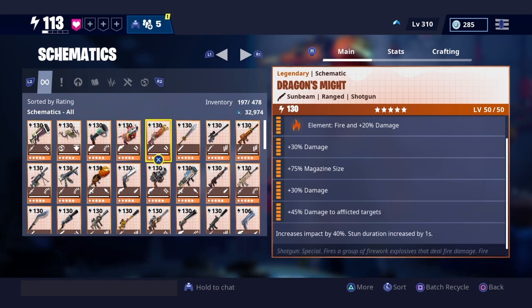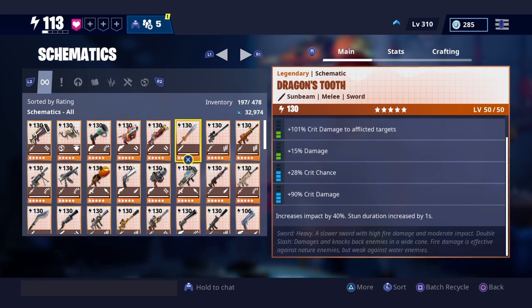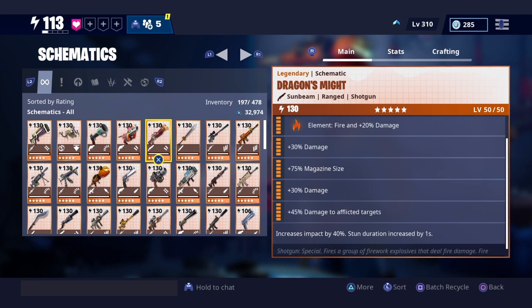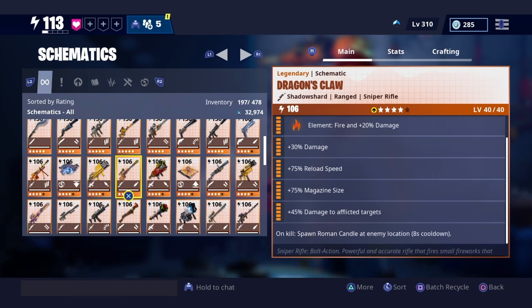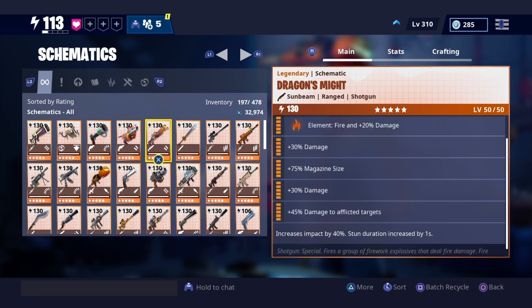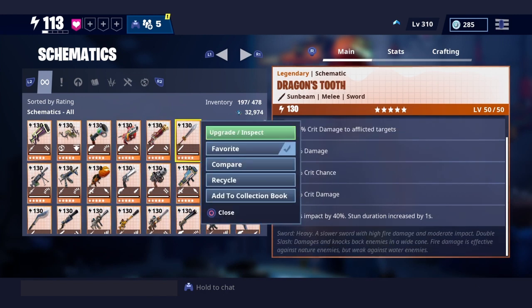The Dragon's Tooth — at first glance people wouldn't think the Dragon's Might or my Dragon's Claw are legacy. That Roman Candle? Legacy. That Dragon's Might — it says 'damage to afflicted targets' — that's legacy. It's very rare to convert your perks and still have the six-perk slot intact. I'm going to show you why this is a fact.